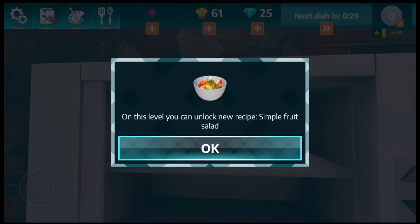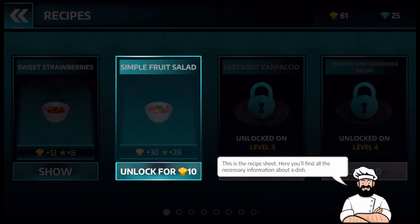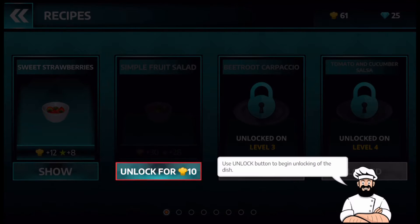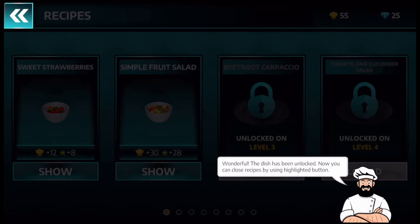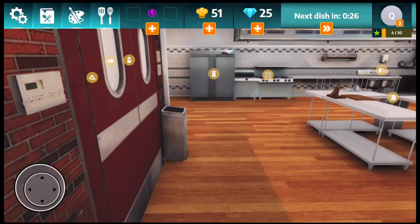We just unlocked a new recipe! On this simple level you can unlock a new recipe — Simple Fruit Salad. Let's unlock it for 10 cooking hacks. It's telling us about how we can buy it, so let's unlock it and go back. We just unlocked Fruit Salad!